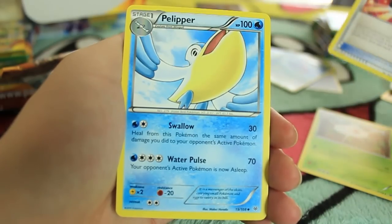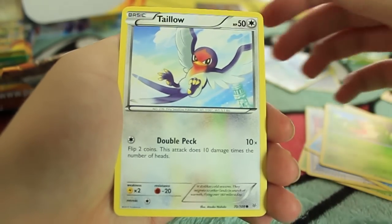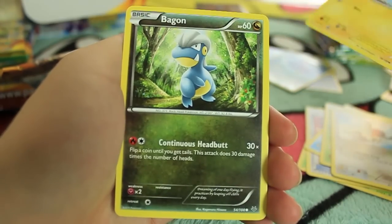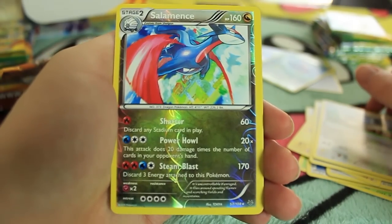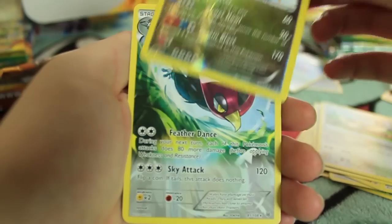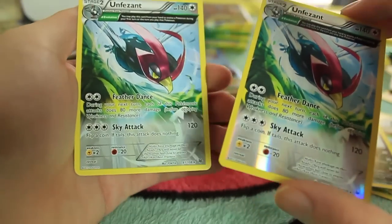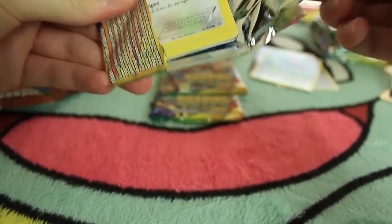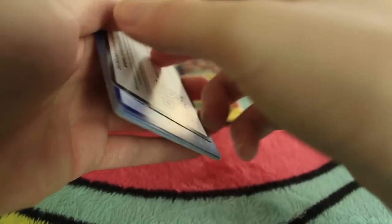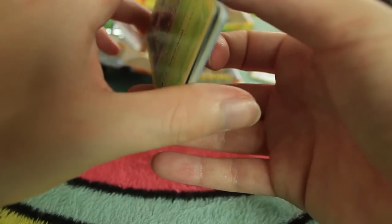Here we have Steelcoon, an Ultra Ball, a Pelipper - wow, a lot of yellow there. We have a Wurmple, another one of those Tailows, Electrike, Bagon, Pidove. A Reverse Holographic Rare Salamence - we've got a lot of Reverse Holographic Rares in this one. Awesome. And we also have another Unfezant, this time not a Reverse Holo. We've got the Klefki and the Unfezant just like that, so that's pretty cool.